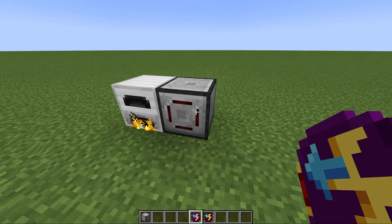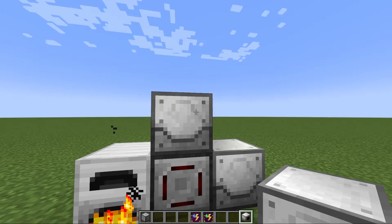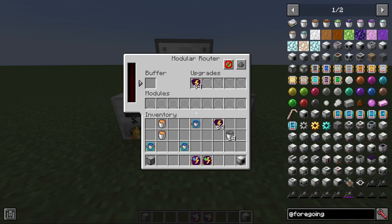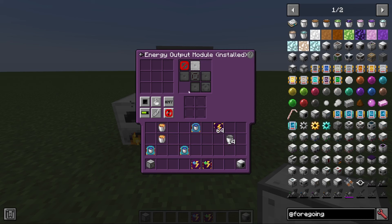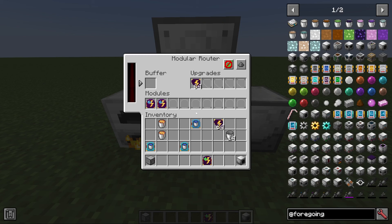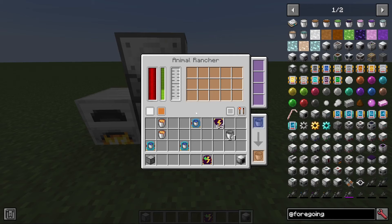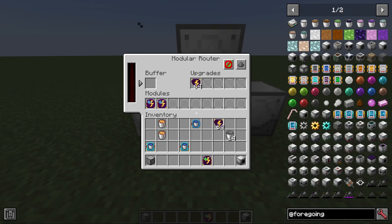The energy output module is directional and can only interact with adjacent blocks, making it not the most powerful module in the world. But you could use it to set priorities. For example, if you have two machines but the top machine is your priority, you could put one output module set to go up with 'terminate on match', and another output module to the right. This means the machine on top gets powered first, and once it's filled, the one on the right gets filled secondarily.